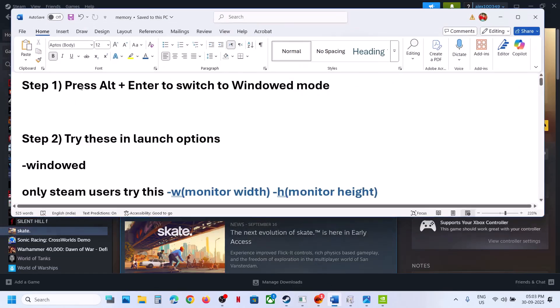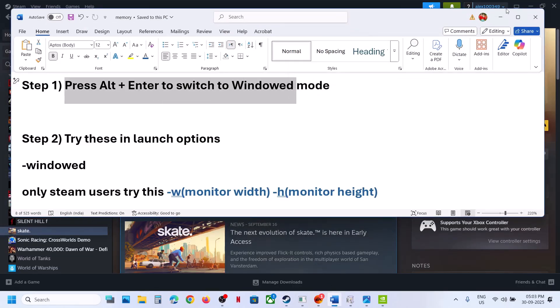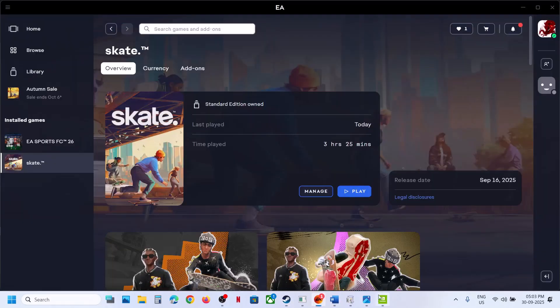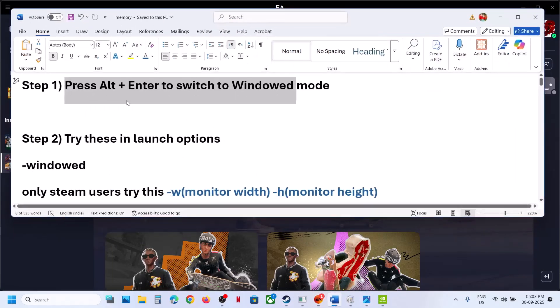The first step is to press Alt+Enter to switch to window mode. As soon as you launch the game on your computer, press Alt+Enter on the keyboard to switch to window mode, and then check.